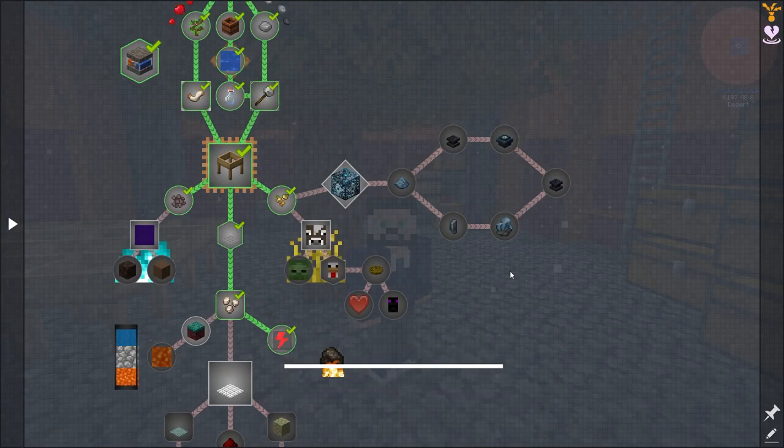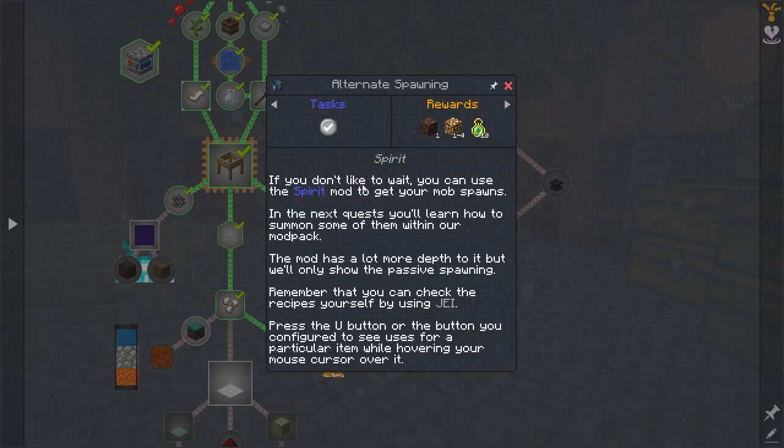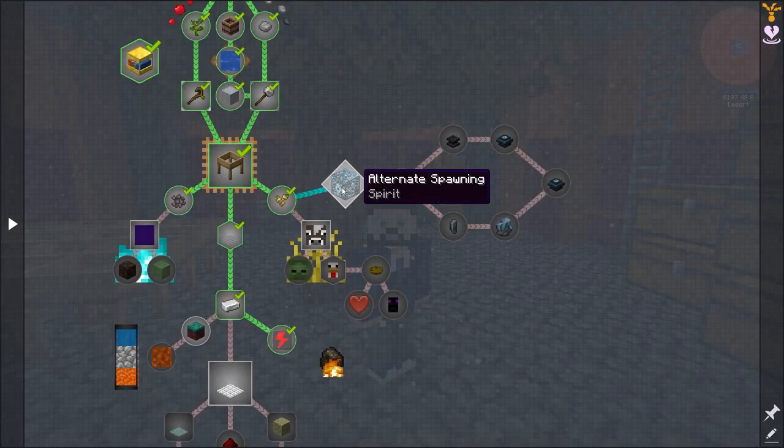Okay, that's new. Alternate spawning - if you don't like to wait, you can use the spirit mod to get your mob spawned. In the next quest you'll learn how to summon some of them within our mod pack. The mod has a lot more depth to it but we only show the passive spawning. Remember that you can check the recipes yourself using the J.E.I.